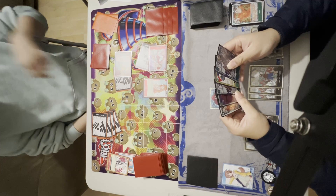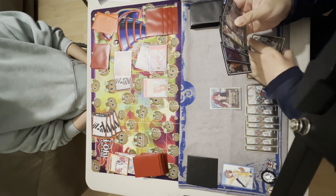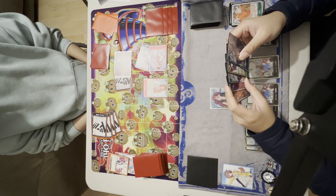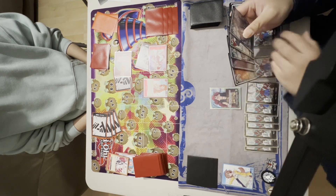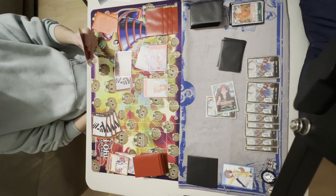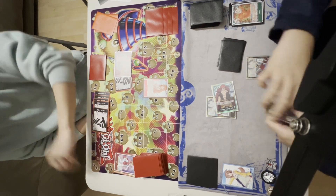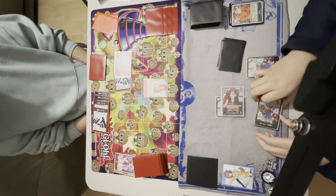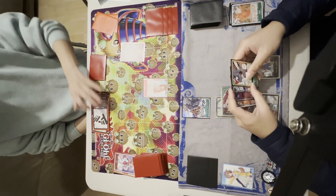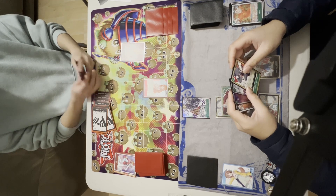I now have 9 Don in play. I attach 1 Don to Kid and swing 6k into the 4k Uta. Uta goes down. I rest 7 for my 7-cost Kid and pass the turn. I leave 1 Don open for the Paradise Waterfall event card.